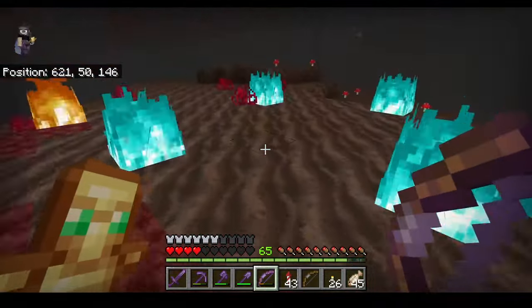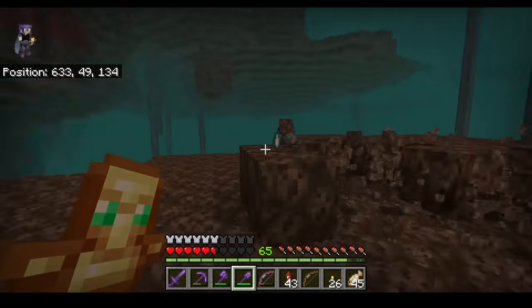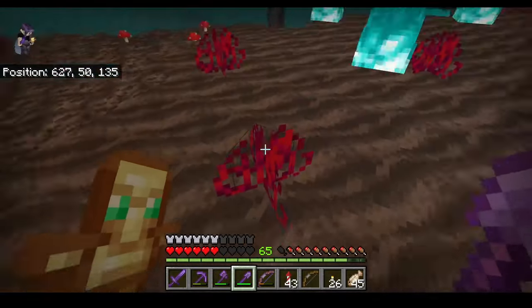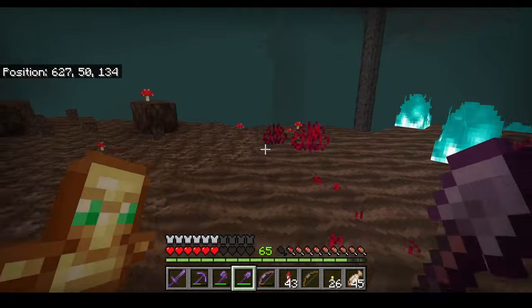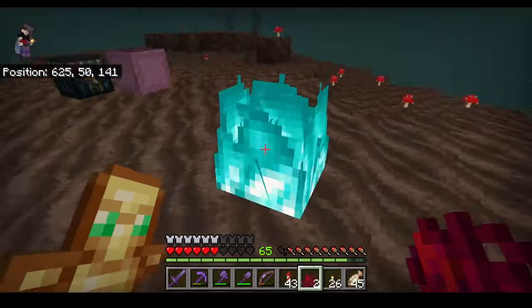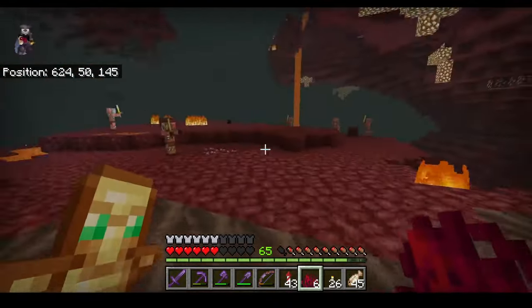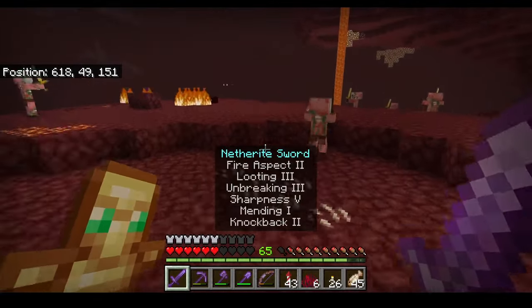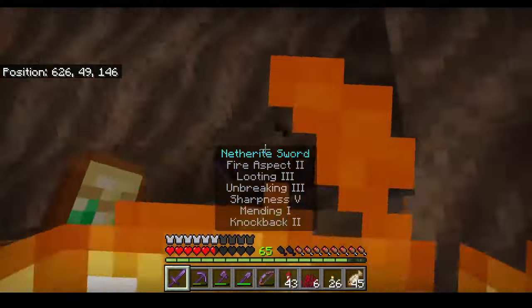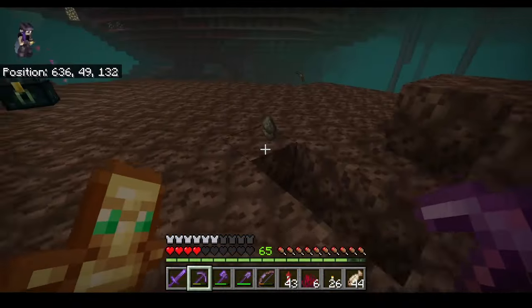Get your Soul Sand — you're gonna need it for the Wither's body. You can collect some extra for item elevators or whatever you're gonna build. What's this red stuff? Crimson Roots — hey, stupid fire ruined my roots. I wonder if you feed these Crimson Roots bone meal maybe something will grow. All right, enough of this — Soul Sand, check, time to go.